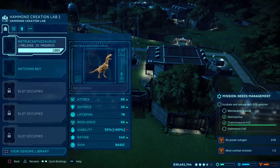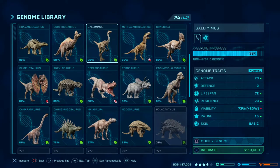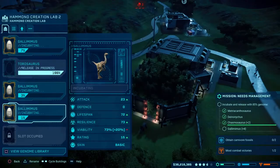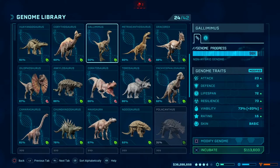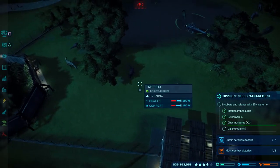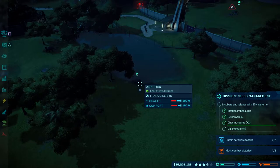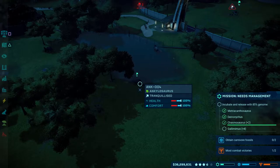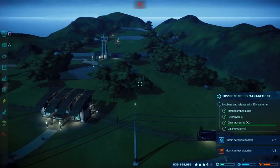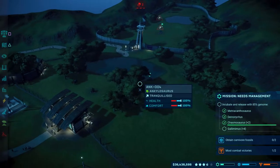The Metriacanthosaurus is ready for release — that'll be the third of the ticks. Gallimimus suddenly got them in the mix, so this will be the fourth one, but I need to get four of them. Just waiting for this Taurosaurus to get out of the way. I'm also going to tranq up my Ankylosaurus because he's a bit sensitive to population size. If I threw in four Gallimimus and left him in there, it would essentially mean he'd go nuts and break through the fences. But this way I think I might be able to keep him: just leave him tranqed up, sort out the Gallimimus, get past this mission, sell the Gallimimus, get the Ankylosaurus back, and then we'll be back in business.